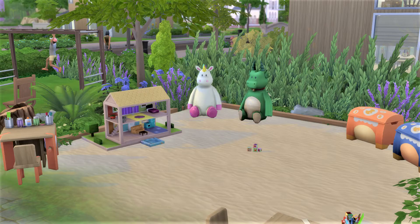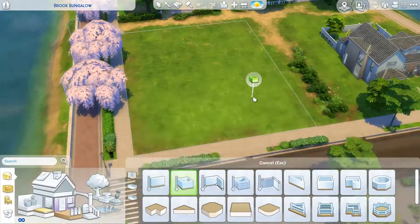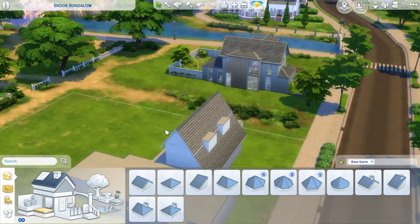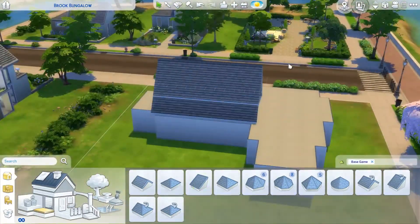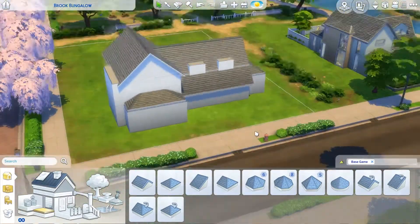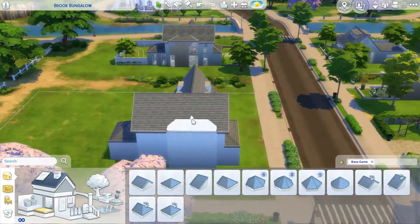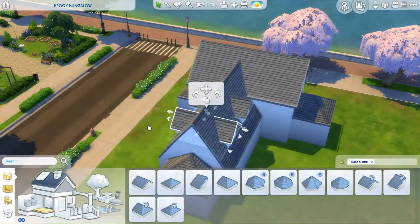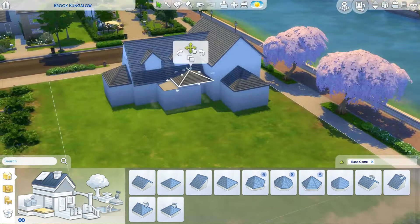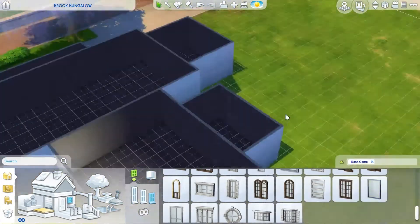I decided to do a little park instead of another house because I felt like this community was quite separate from the rest of Willow Creek. Being a housing estate, I imagined all the families spend a lot of time with one another — kids hanging out after school, or at weekends all the families go to the park and have a barbecue. I know you can't really do that well in The Sims 4, but for story purposes we can pretend. It's a safe little neighborhood bubble. The park has a lot of kids' stuff, a painting area, a planting area — it has everything you need. I will be doing the big main park in Willow Creek too, so don't worry about that.